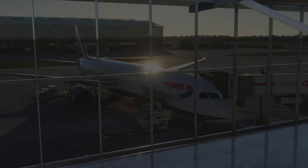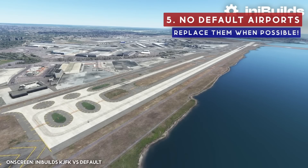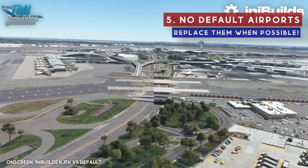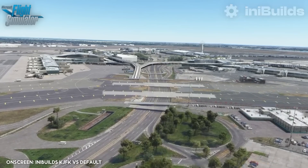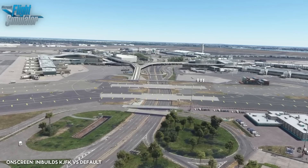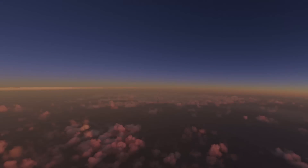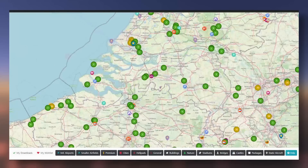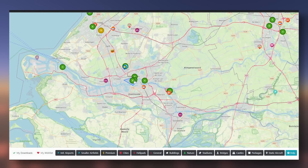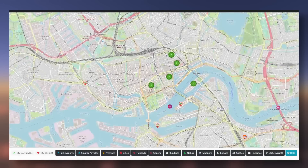Default airports are acceptable, but more often than not they seem a bit cartoonish and seem to be in a lifelong stable marriage with concrete. So be sure to have a good look around for airport add-ons, both freeware and payware. On flightsim.to, which is the go-to add-on website, they have an interactive map showing all of the website's add-ons in their location on the world map — a very handy tool if you fly on PC.